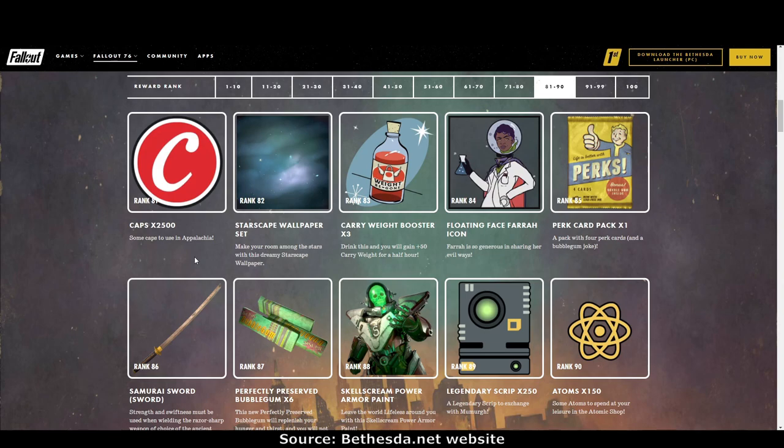Rank 81: 2,500 caps. Rank 82: the starscape wallpaper — that matches the floor, in fact it looks exactly the same. Rank 83: carry weight booster times three. Rank 84: floating face pharaoh icon. Rank 85: perk card pack times one. Rank 86: the samurai sword — that will go very nicely in my Japanese camp, so yes, thank you.